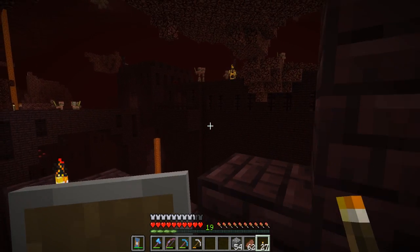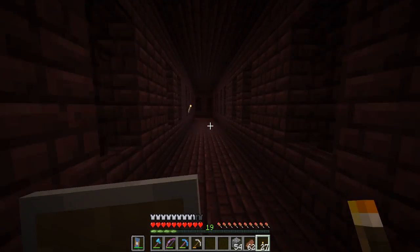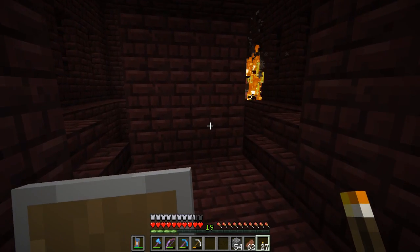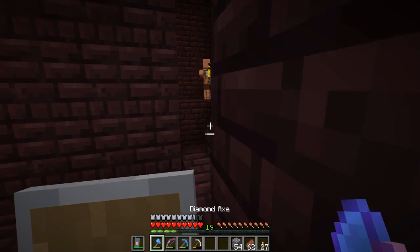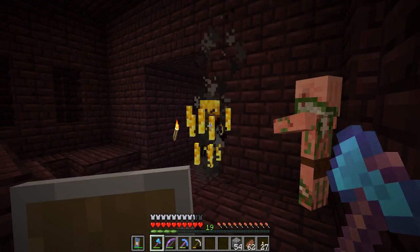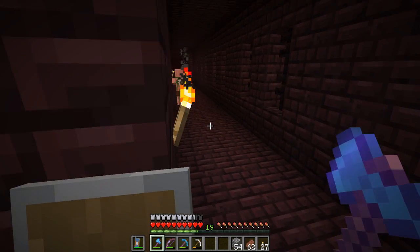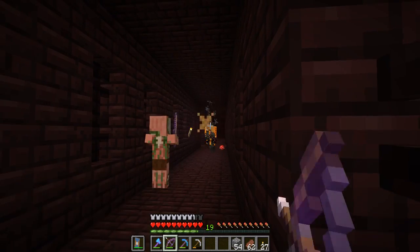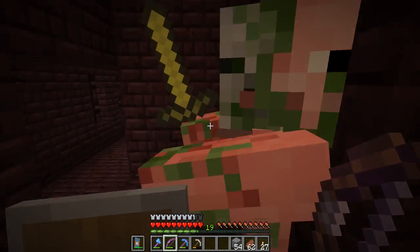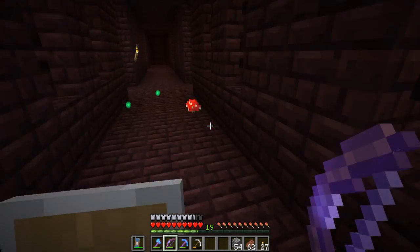Some blazes — or just one blaze. Let's explore a bit more before we end it. Wait — those guys just spawned where I grabbed the wart. Don't hit the Pigmen! Blocked it with my shield. Wait — that Pigman's got an enchanted sword! I've never seen that before. They usually just have regular gold swords. I don't know if that's new or I just never noticed before, but it's new to me.